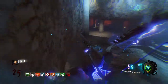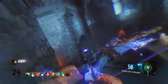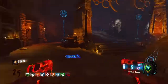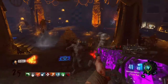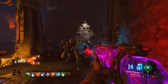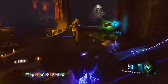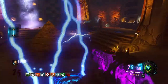Without further delay, let's go. Coming in at number 5, we have Verruckt from Black Ops 1 and World at War, and I think this is a pretty good map. It's a standard map with 4 perks. There's no Pack-a-Punch which makes it a little bit harder. You get to the power and things like that, and I think it's fun to play solo. That's really it for number 5.